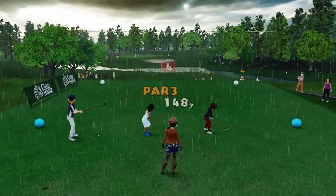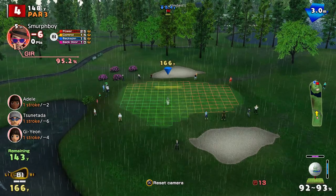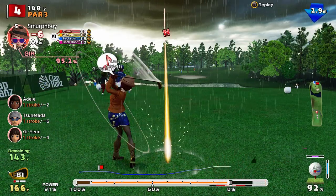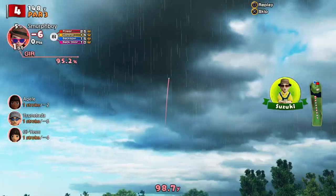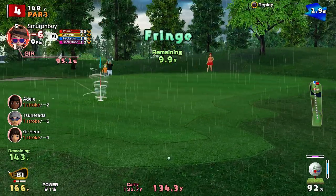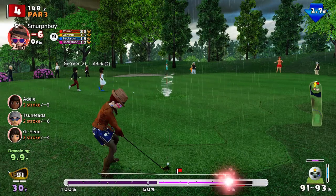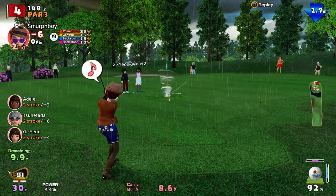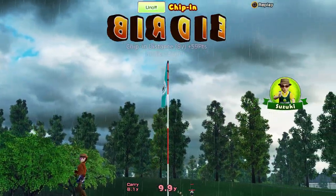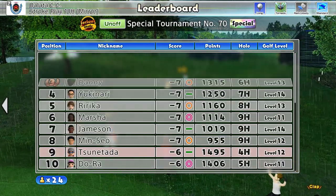A birdie is a little bit easy. Hole 4 — I'm going to have to go backspin here I think. And again, it's all about how much you add on for the rain. That's into the wind as well — I think it's short, that's the problem. Get a chip though. I'm just going to make sure we get enough on it. It's a birdie, not an eagle.